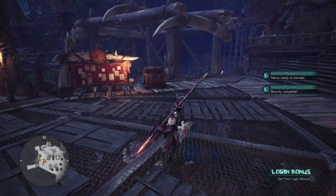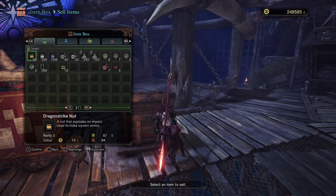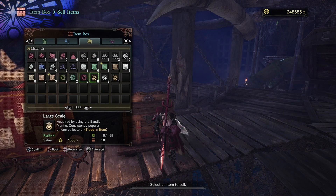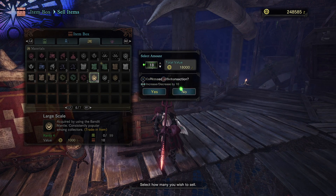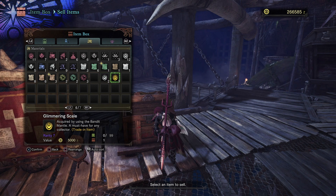Now that we're back, let's sell these and I'll show you how much money you actually just made. Go to sell items, filter using R2 to monster items, then press R3 to sort — they're at the very end. Here we go: we got 18 large scales and these sell for 1,000 Zeny each. So in just one hunt you'll have over 10,000 Zeny straight off the bat. As you do this on high rank monsters you'll get stuff that sells for 2,000 Zeny and even ones that sell for 3,000 or even 5,000 Zeny — which is crazy.